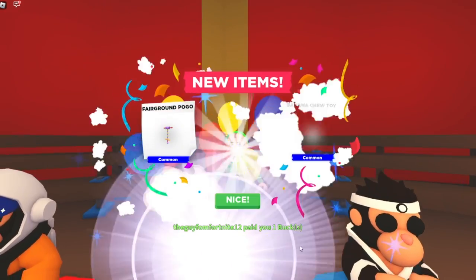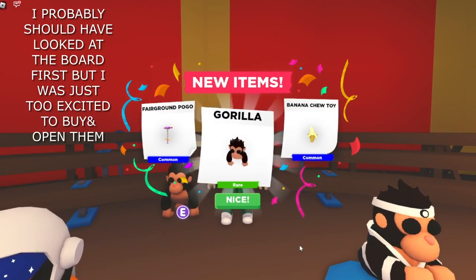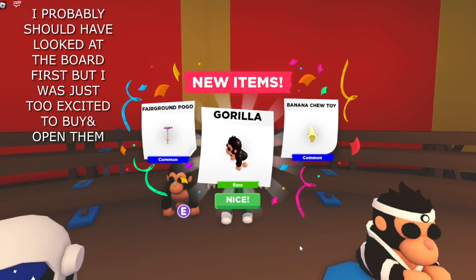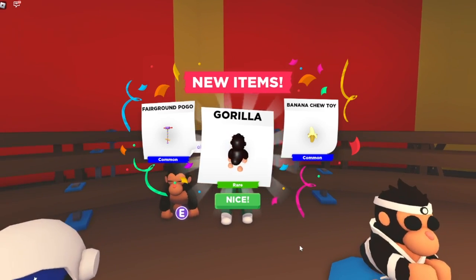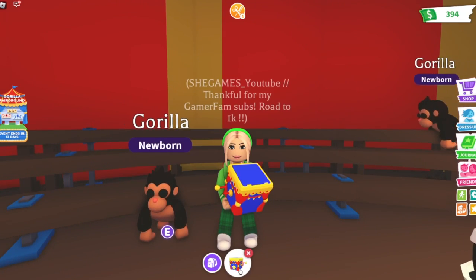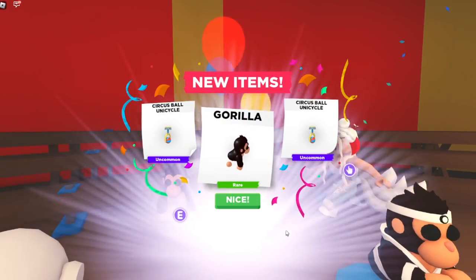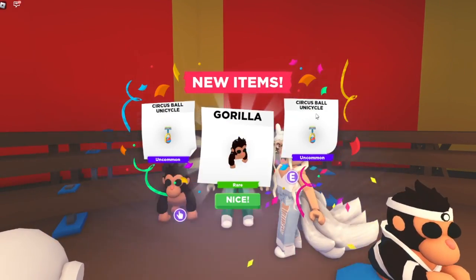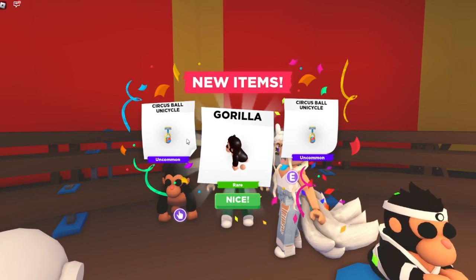Let's open the first gorilla box — oh, I got a normal gorilla! I didn't know you could get a pet in there. That's awesome! Also a banana chew toy and a fairground pogo. Our second box: another gorilla, a circus ball unicycle, and another circus ball unicycle — we got that times two!